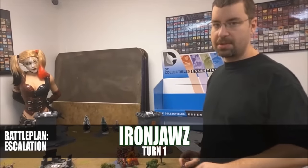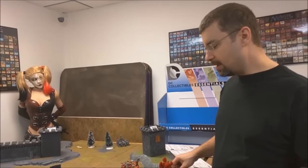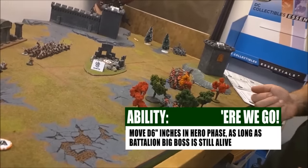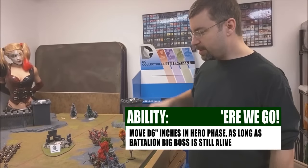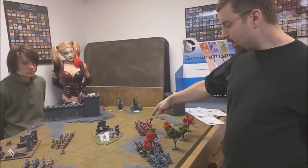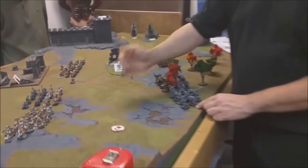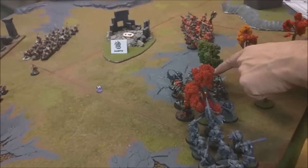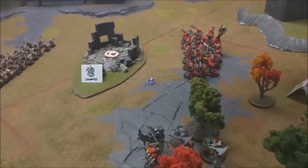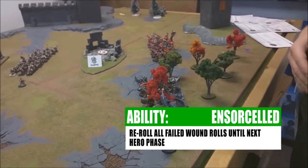There are no heroes on the board so I can't get the Ravagers destruction move, and I can't use the Rampaging Destroyer to move that extra two inches either. All I have is my Iron Fist battalion to give me six inches, so that's what I'm going to do. Iron Fist move — everybody's snuck about four or five inches closer. I'll roll for all three units being in the mystical terrain.